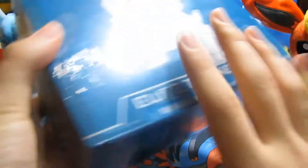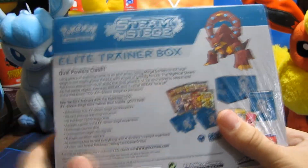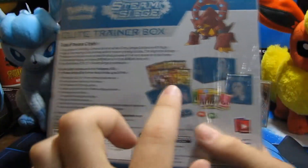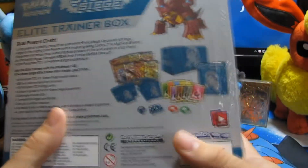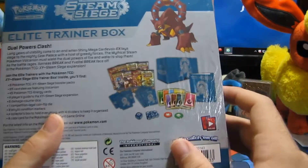Without further ado let's go ahead to the pack cam and see what we can get. Let's begin opening the Steam Siege but first let's check out the back. On the back you can see this cool picture of Volcanion, and it tells about Volcanion and the dual power clash of the dual-type cards. Over here it tells you the different things that come in here — the sleeves, the energy, the eight packs, and the little book that tells us everything about this set.